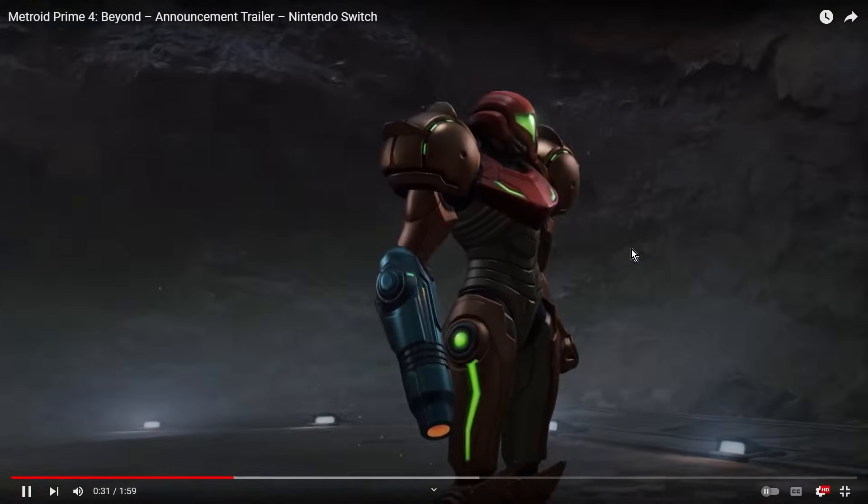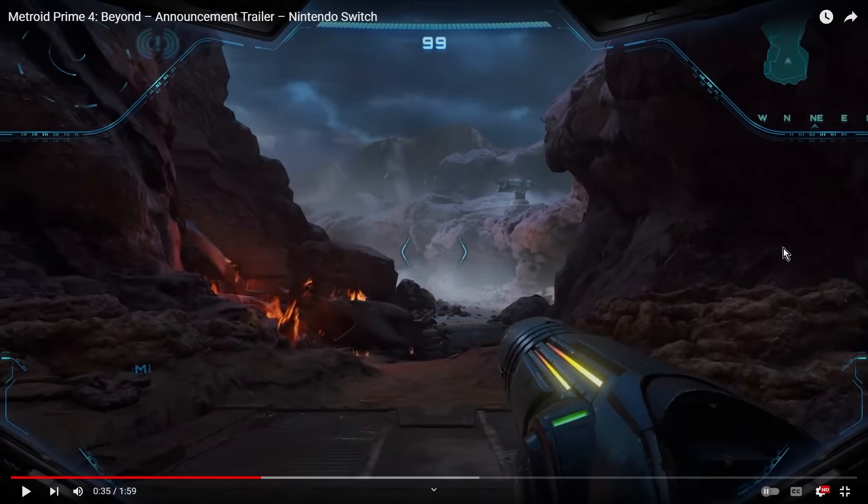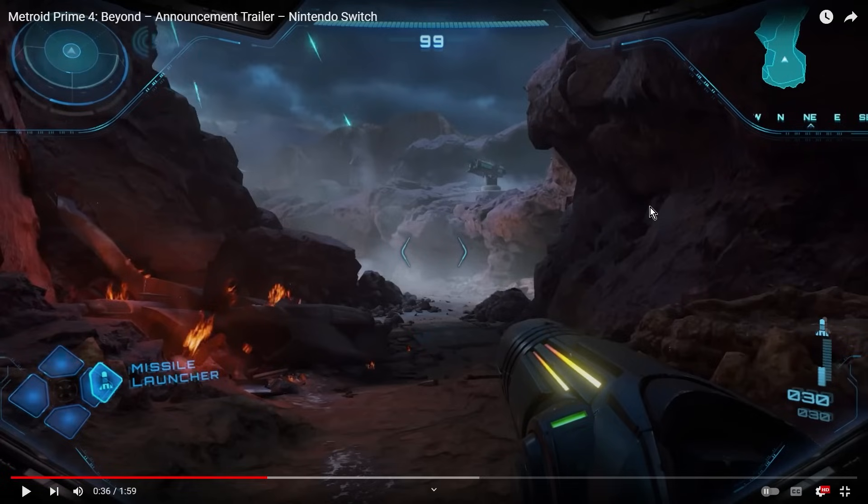The arm cannon looks amazing too. This game just looks incredible. Let's talk about some UI changes — some really cool stuff. You can see she has missiles, she has her energy, and to the left there's a missile launcher with almost a D-pad sort of overlay. We only see the missile launcher and some other options — what could those other options be?